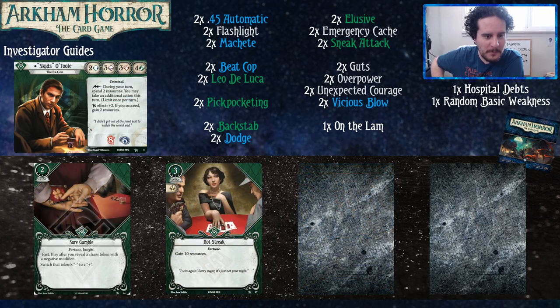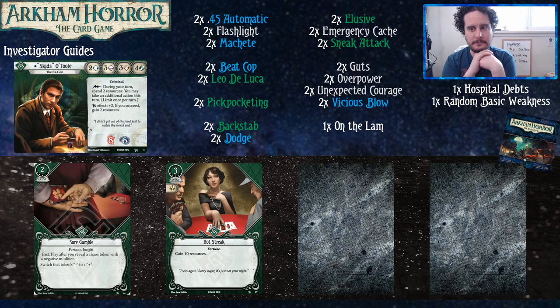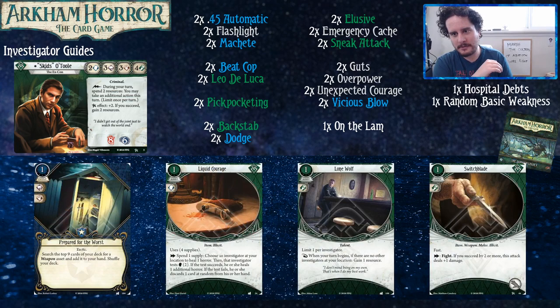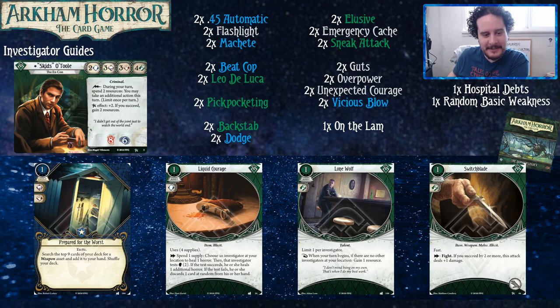Action is good. Sure Gamble is a very powerful green card. The game says you got a minus five, and you're like, nah man — check again, it says plus five. It's the green way of saying no; you can even attempt tests you shouldn't be able to succeed with your current score. Hot Streak is just good for Skids, because the more money we have, the more actions we get to take. Turning three money — about one and a half actions — into five actions is pretty good. We might not be able to try anything well, but we can try it a lot of times. That's the green motto.